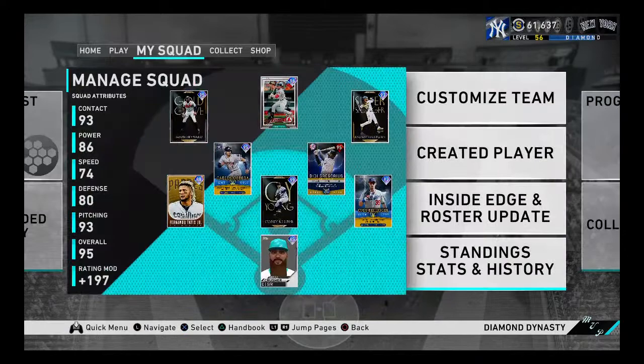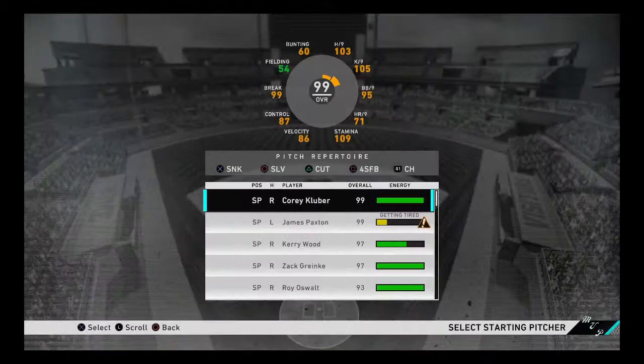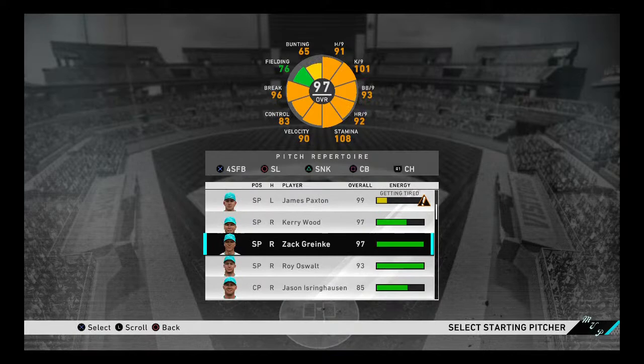We need to bounce back — we lost last game six to four. That kid had a better team and we had Paxton on the mound. If you didn't check out that Paxton debut, go check it out — Paxton's really good. It'll probably be the same thing with Granke: you just have to learn how to control him. He only has 82 control, so that's kind of a problem.